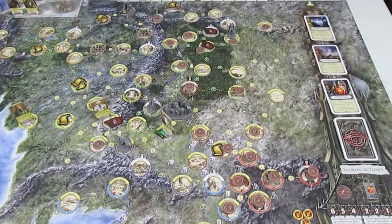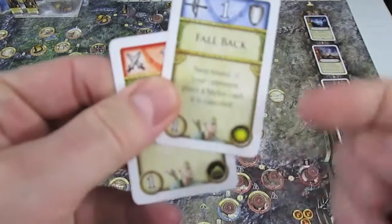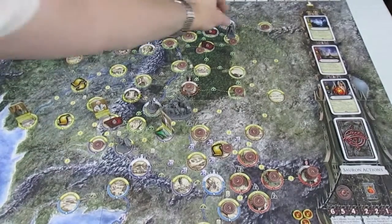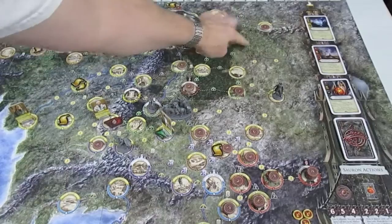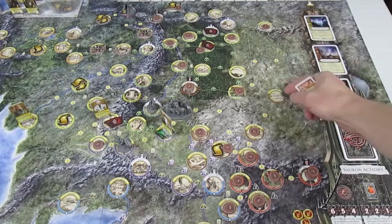And there's a reason why he is going to do that. He is actually going to spend his 2nd last card and move all the way to Rune, which is this connection here. And he is going to end his turn there in the nice sunny vacation spot of Rune.